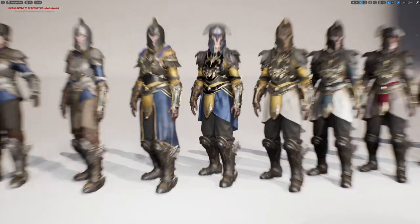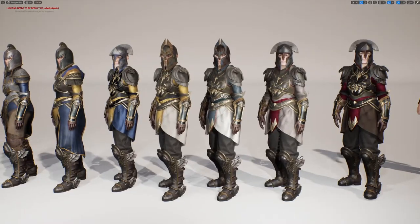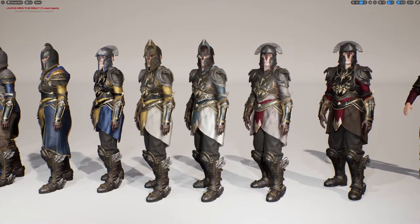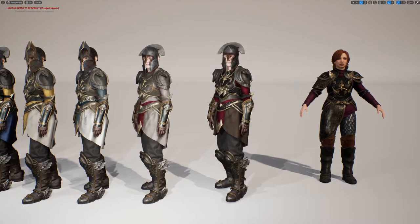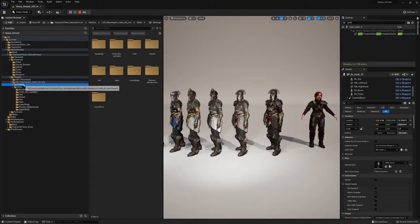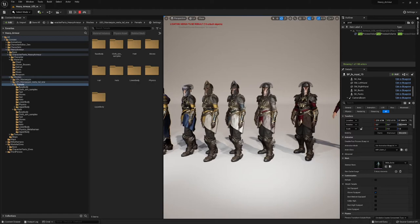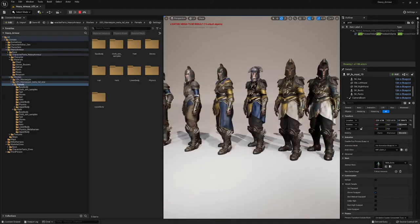Here as well more variations as shown in the other videos — everything is included. In the UE5 mannequin folder there is now a female and a male folder, and here you have the physics asset as well for the cloth itself. If you want to play around or import your custom stuff, make sure that the cloth doesn't intersect with the pants.